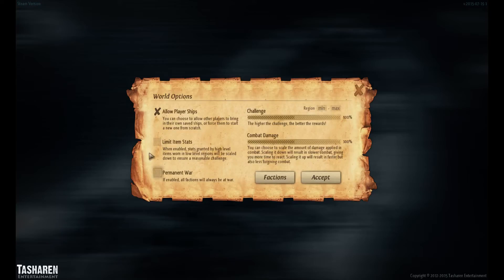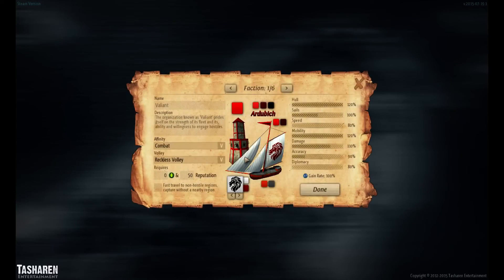Permanent war — I'm going to go ahead and check this for this video. What this means is all six factions are at war with each other and that doesn't change. Faction war allows for PvP if you're playing with other players, or if you're playing single player, just faction versus faction. And then these are the six factions here. You can customize them from the name, description, their affinity — so combat, exploration, questing, trading. I'm going to go ahead and make everyone kind of even here.